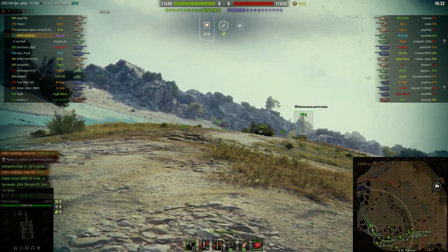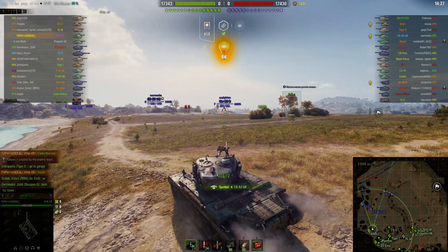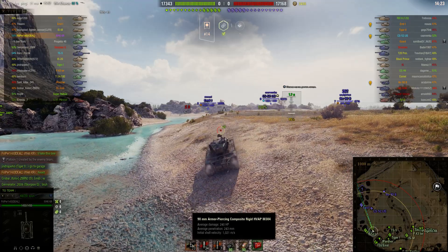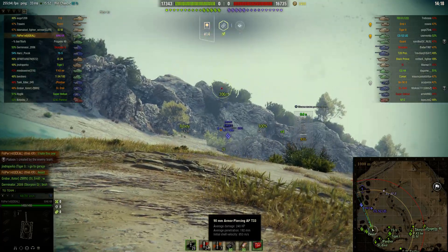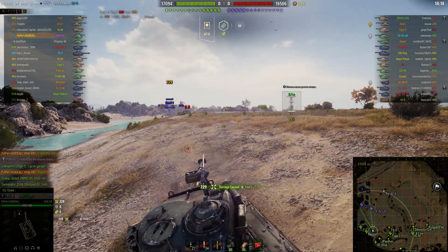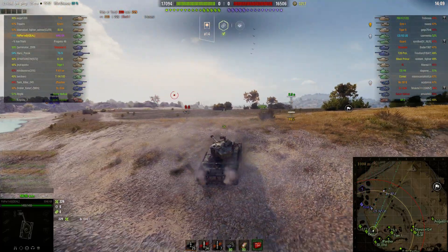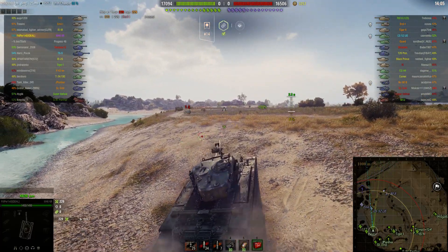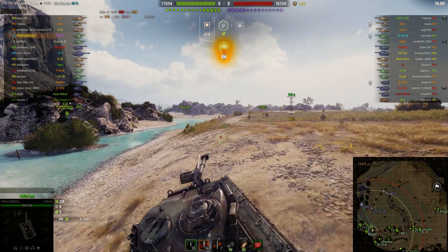It's still got the 90mm gun, which is capable — showing 240 alpha, penetrating 243mm of armor with the APCR, and 192 with the standard AP. Filiperino has put them the other way around: the premium rounds in the first slot, the standard rounds in the second slot, and he's also carrying 7 rounds of HE just in case. Reload time is 6.38 seconds.